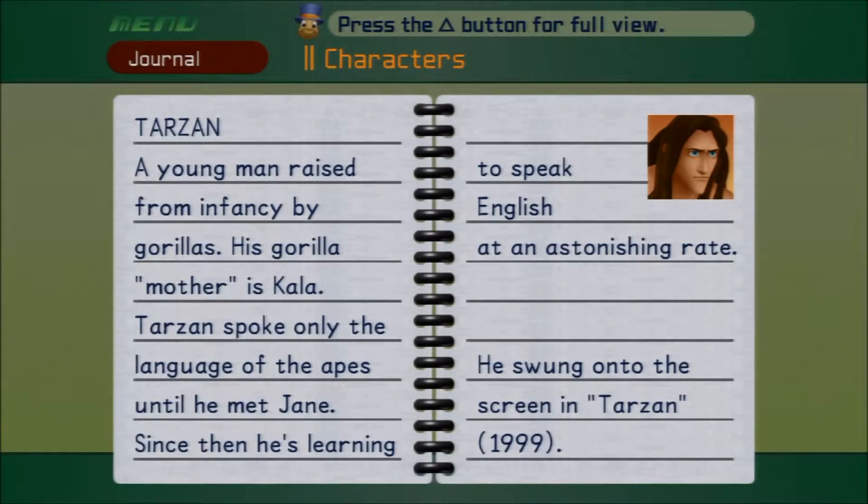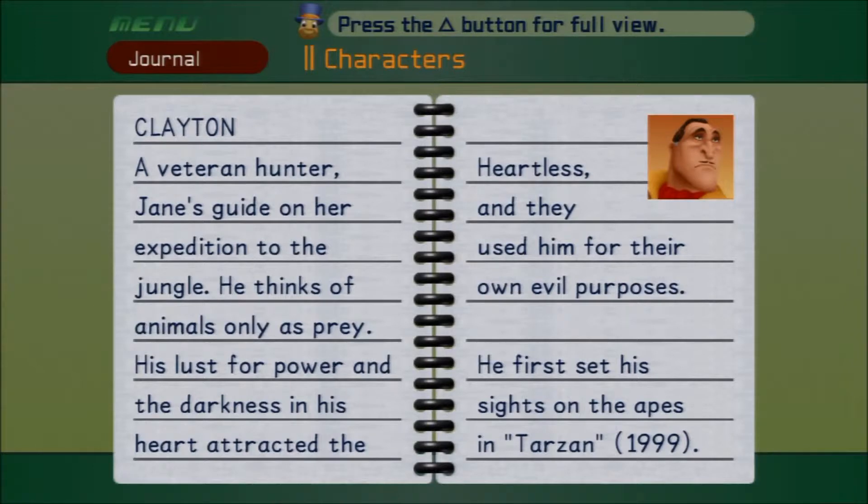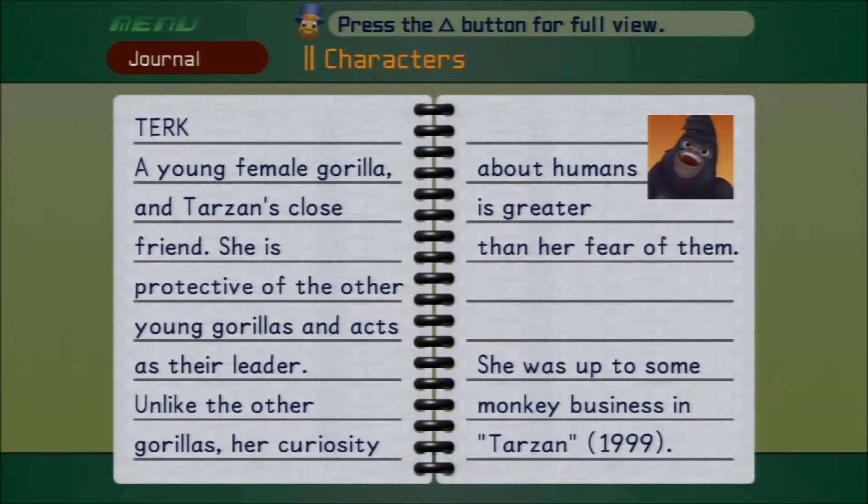A young man raised from infancy by gorillas — his gorilla mother is Kala. Tarzan spoke only the language of the apes until he met Jane; since then he's learning to speak English at an astonishing rate. A naturalist who's in the jungle with Clayton, her guide, to study gorillas. She met Tarzan in the jungle and is gradually teaching him about human ways — she's courageous and will face any danger for her research. A veteran hunter, Jane's guide on her expedition to the jungle — he thinks of animals only as prey. His lust for power and the darkness in his heart attracted the Heartless, and they used him for their own evil purposes.